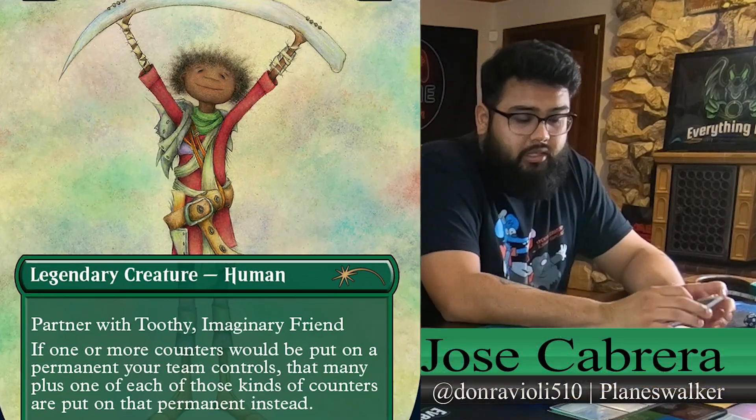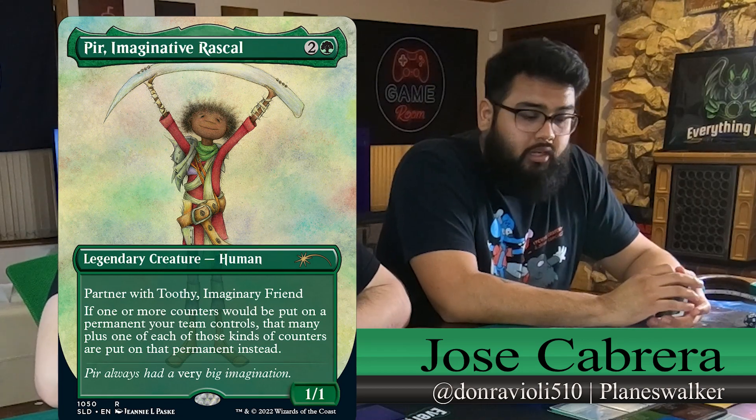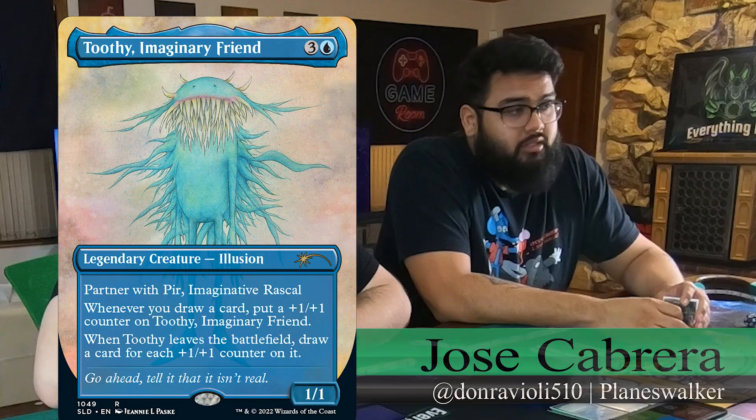Hey, it's Jose. I'm playing Peer and Toothy. I'm going to do Simic infinite combos — I want to do counters, draw cards, and Simic good stuff.